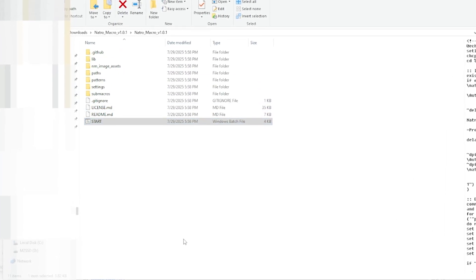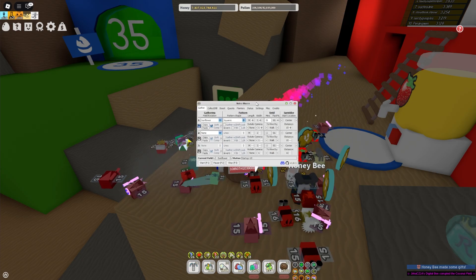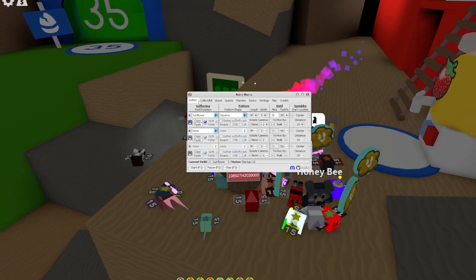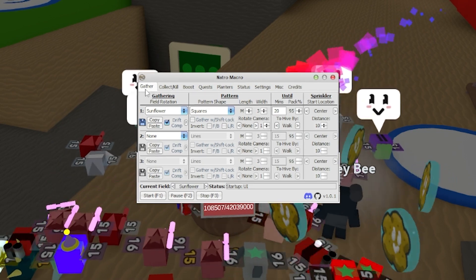When you open that, go to Start, extract all, and there it is extracted. Start it — a black window will pop up, but don't fear that. It should start for you. Now this may look a bit overwhelming but I'm going to explain everything.